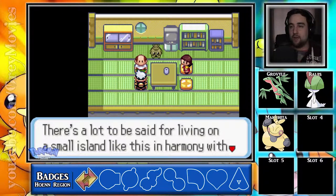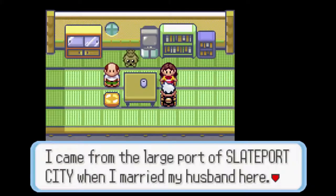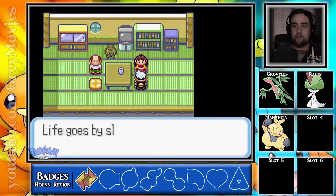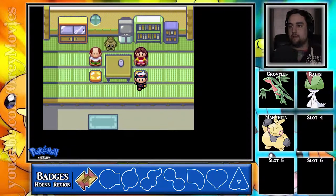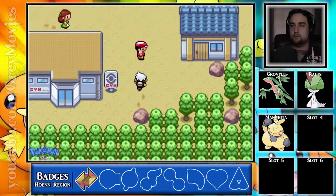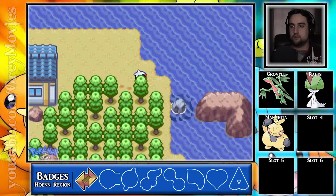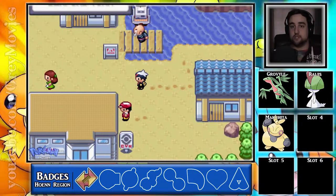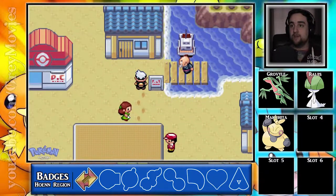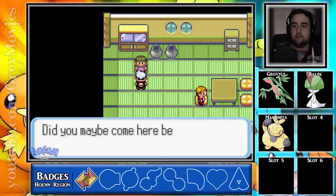There's a lot to be said for living on a small island like this in harmony with Pokemon and family. I came from the large port of Slateport City when I married my husband here. Life goes by slowly on this little island, but being surrounded by the beautiful sea — that's happiness too. I wish some of these dialogue things were actually important because sometimes I go into a house and realize I can't beat the game without talking to somebody.